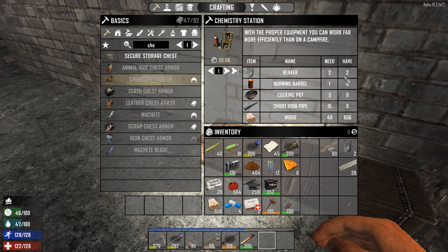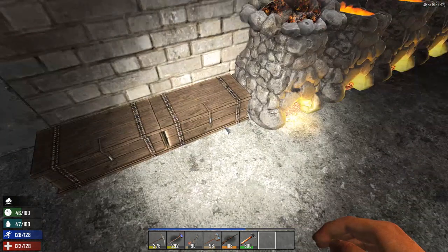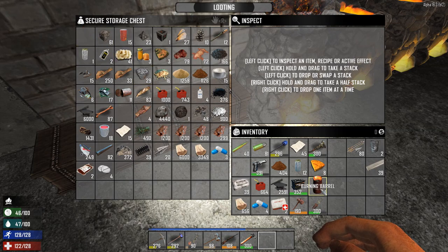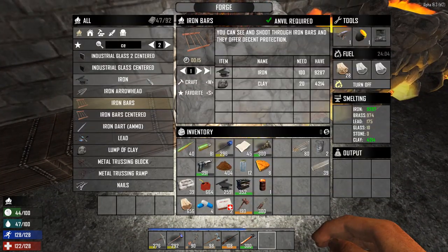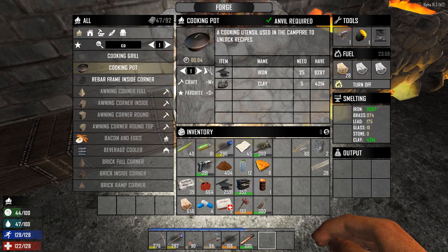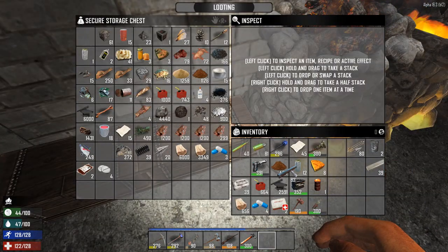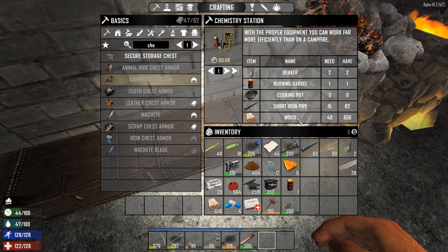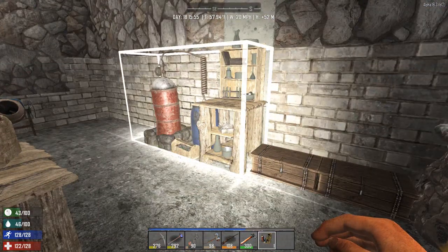Chemistry station — at last. We need a beaker, a burning barrel, which I should have here somewhere — there we go. And we need a cooking pot, three of them. We need to make cooking pots. Short iron pipe — I got a bunch of those here somewhere. And we need wood — 40 wood, that's not a lot. Behold — chemistry station! I love me some chemistry station. I shall be putting one right here — it's a nice place, I think. Look at all these workstations, I love it.